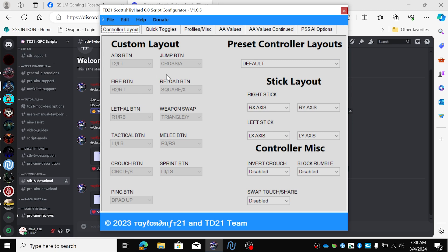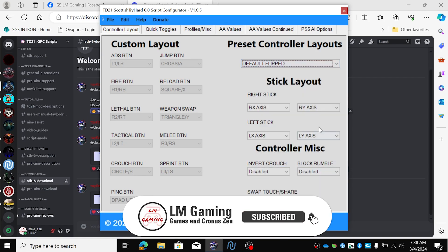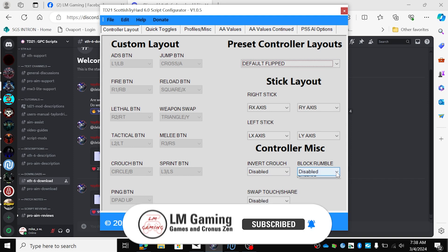This is how it looks — most of you know it. First of all, set your preset controller. Mine is always on default flip, but you can choose many many others. Block rumble on, because I don't want my controller to rumble all the time.